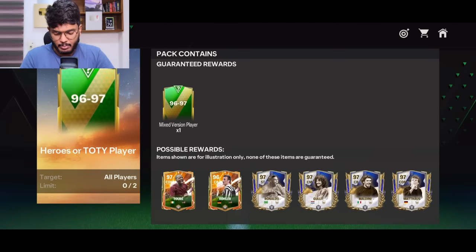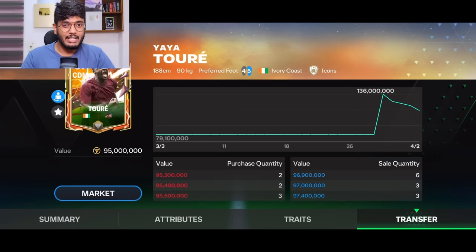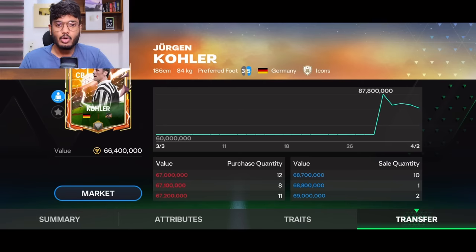Let's see the W and L pulls from this. If you get the Yaya Toure card, that's not a big L, but you're still making a bit of a loss — after tax selling Yaya Toure you'll lose about 10 million coins. So Yaya Toure is not a huge L.